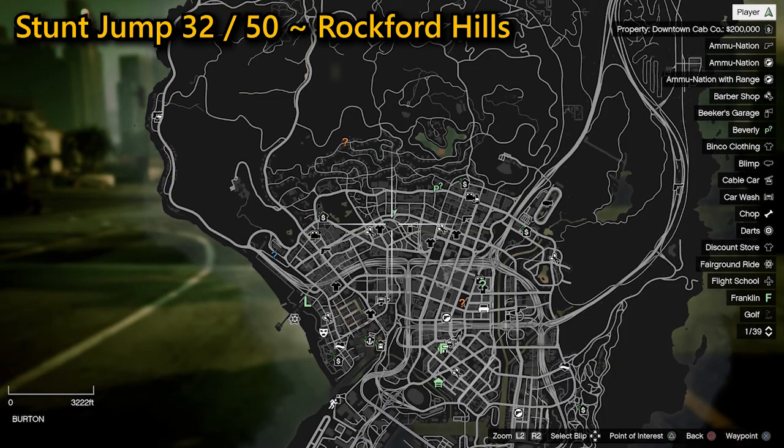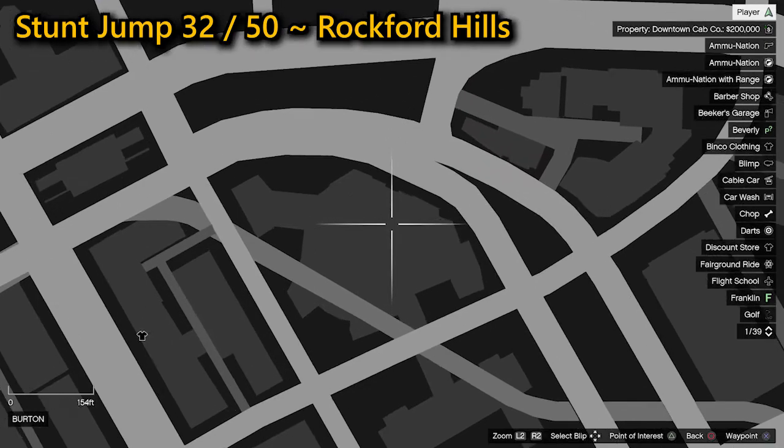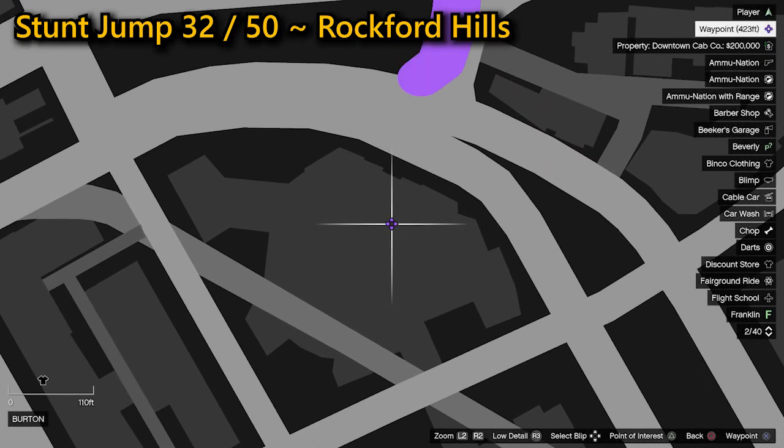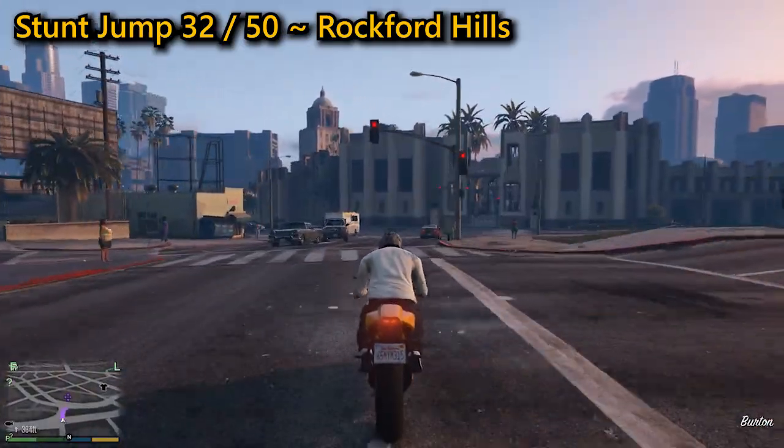Your 32nd stunt jump can be found in Rockford Hills. You need to head through the centre of the building where you're going to hit a small white ramp, allowing you to coast across the road. Land outside of the building where you're going to complete the stunt jump.